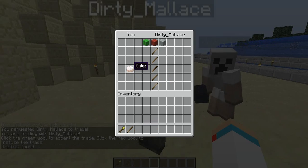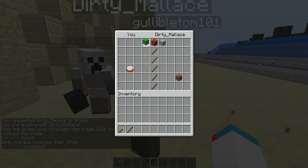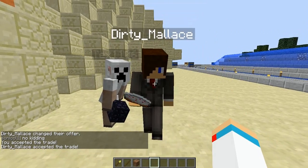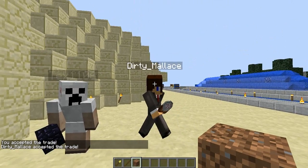Say I want to trade him some dirt for some cake — sure. To verify and authenticate the trade, click the green button, and there you go. Once your partner has authenticated the trade, you will receive their item and they will receive yours.